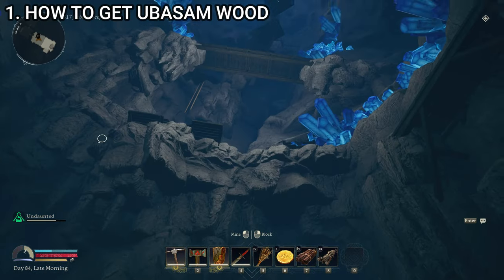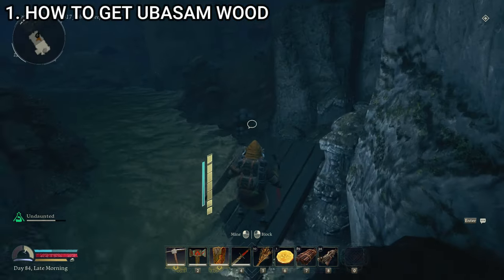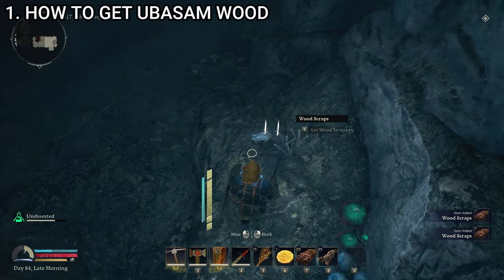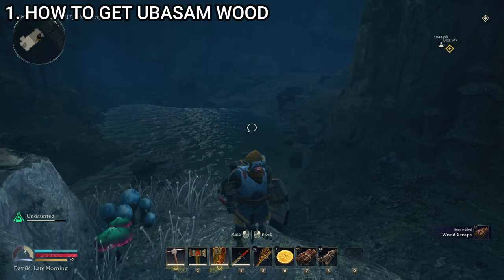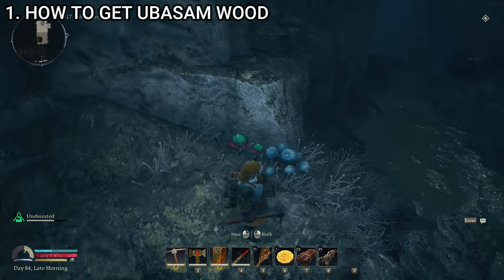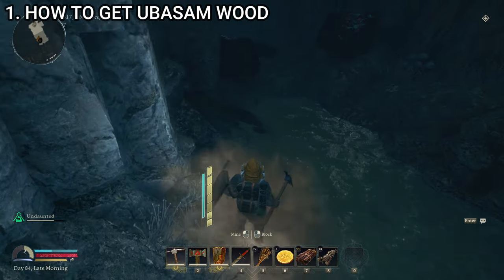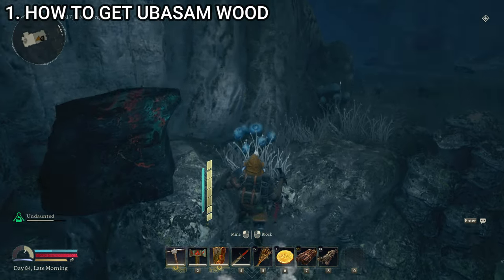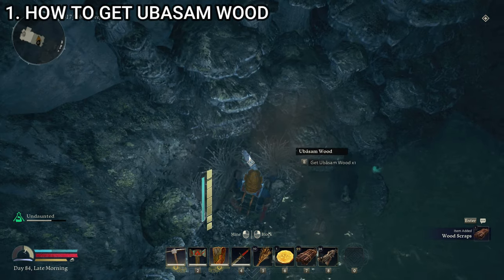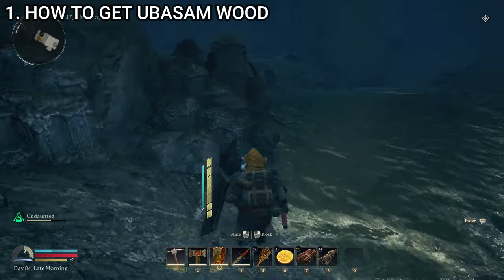Once you've done the process of getting all the way to the bottom of the crystal descent, the good news is that you can start finding ubasum wood all over the place. Pretty much all of the mushrooms you can see — I've cut most of the big ones down — but if you get down here you'll find a lot. All of the mushrooms you can destroy will have a chance of dropping ubasum wood. See there, we got some right there from that little mushroom I just destroyed.